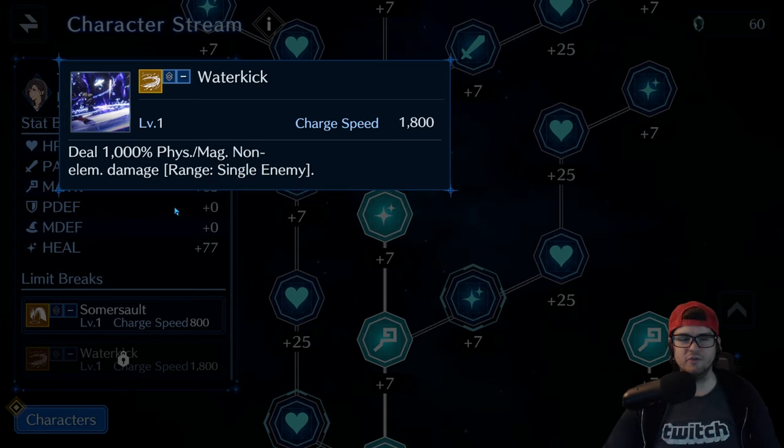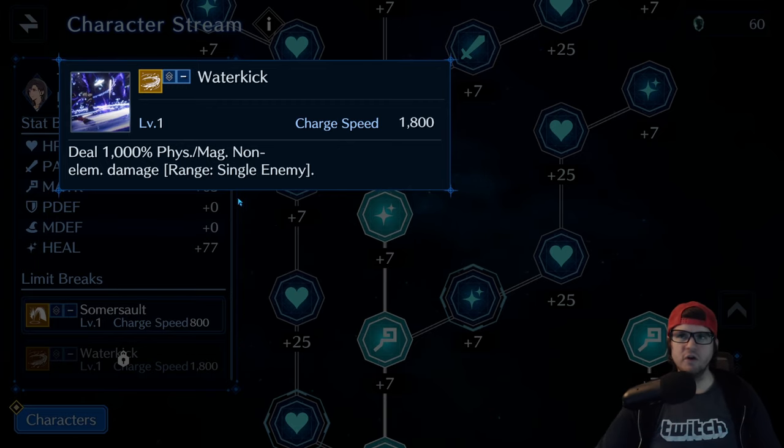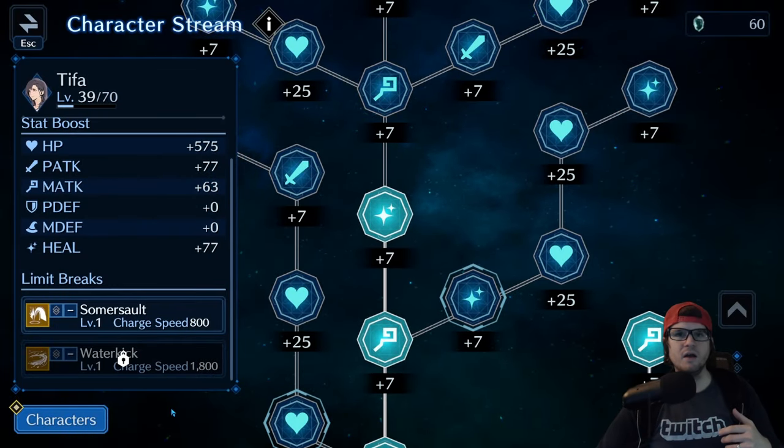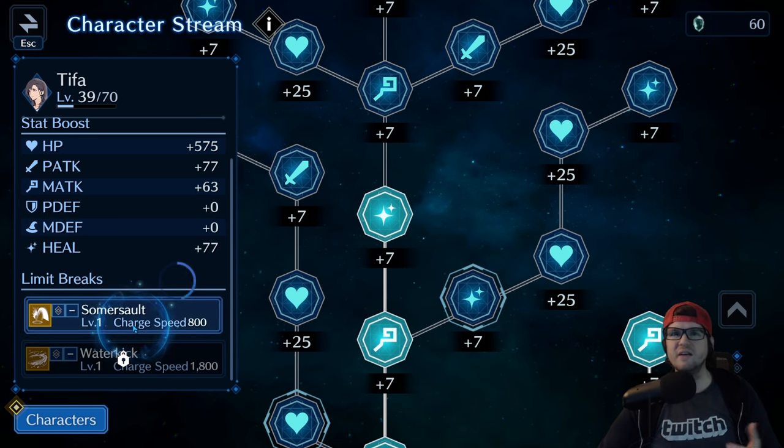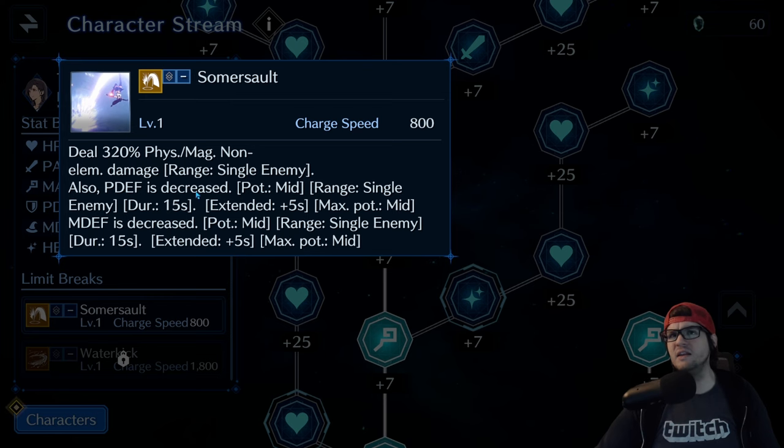Tifa's follow-up is Water Kick, which works like Grenade Bomb or Cross Slash — pure single-target big damage. Both of Tifa's limit breaks are solid and not ones to skip. Somersault is always going to be useful even at level one, since the duration doesn't increase much with leveling.